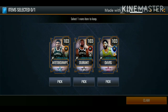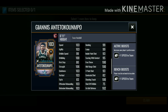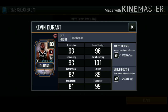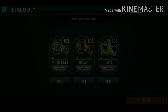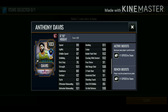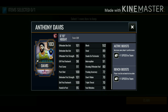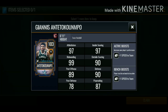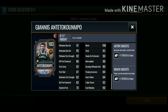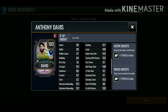We got 103 overall Giannis, Kevin Durant, and Anthony Davis. Giannis looks like a beast - he's got the speed and the mid-range. Kevin Durant has insane shooting stats as well. Anthony Davis has insane stats too - good inside stats, rebounding, box out, block, and shooting stats. It's between the 103 overall Giannis or the 103 overall Anthony Davis, and we're going to end up going with Anthony Davis.